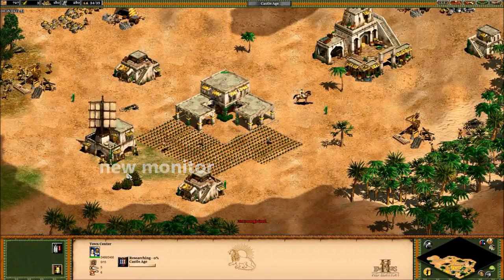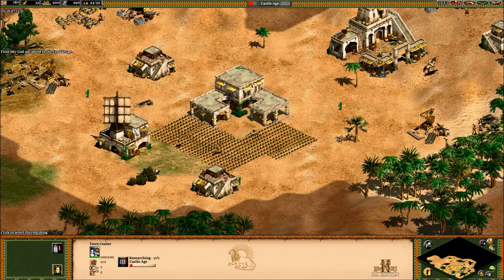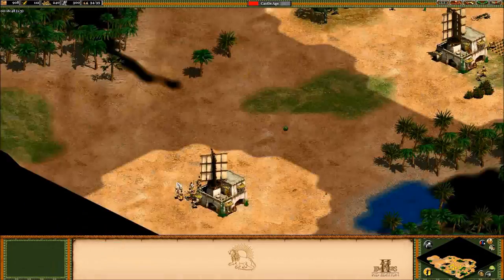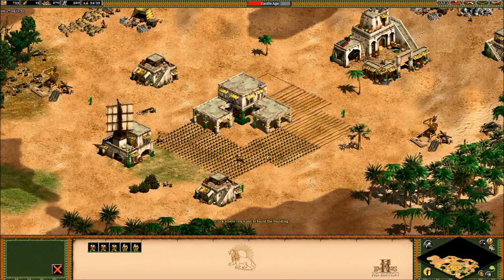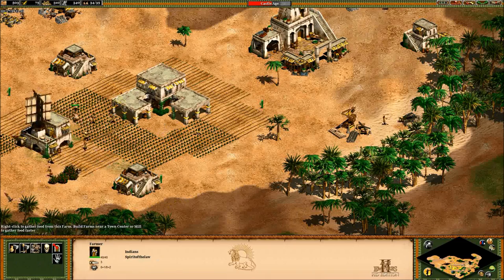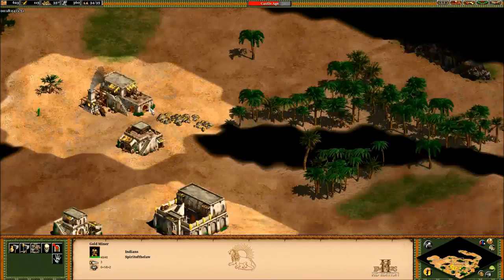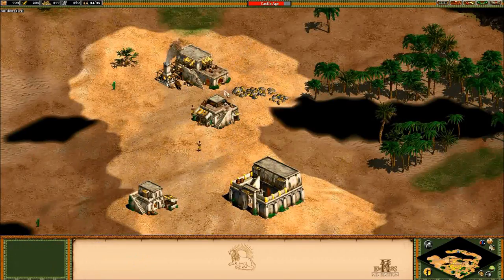Hey guys, Spirit of the Law here. This is an extension of my last video on the wheelbarrow technology. I really enjoyed all the discussions that were going on and I appreciate the thoughtful comments and hearing different points of view. Today we're looking at the handcart technology and specifically when is the optimal point to get it. I want to apply the same economic collection rate math to handcart — sounds easy enough, but the results are jarring.